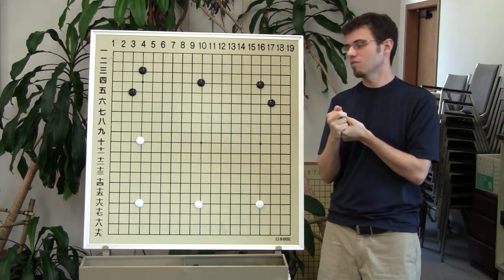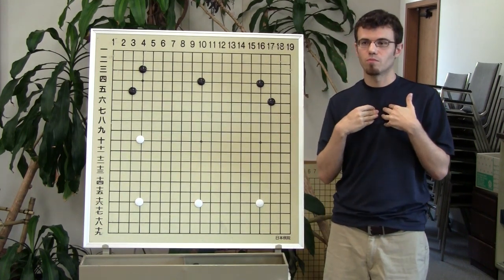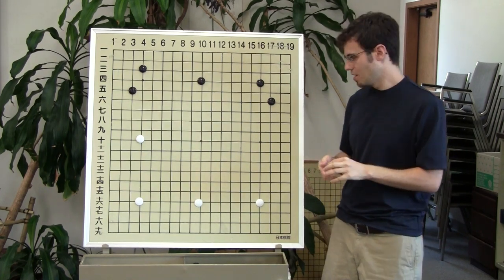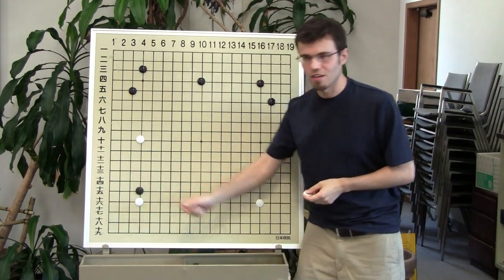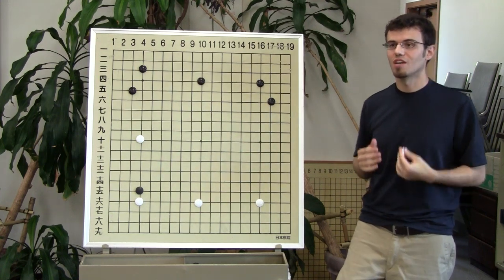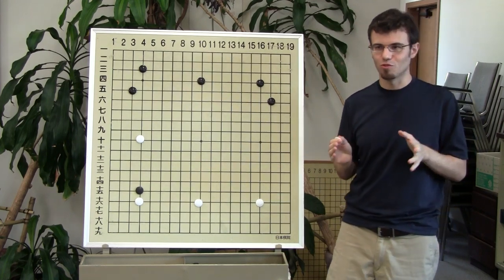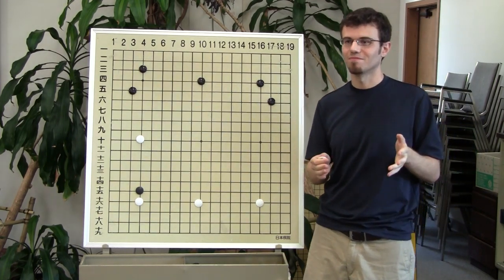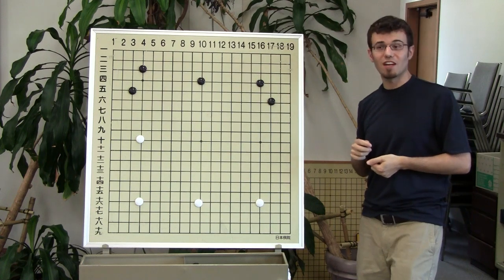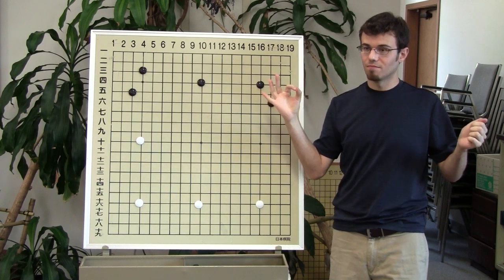Key number one: usually when our opponent has influence, attaching is bad. So if it's black's move and black wants to go in and attack here — white doesn't have territory, white has influence — attaching to influence stones is usually bad. I'll say usually for the record but for you guys I'll say always. However, if our opponent has stones that are getting very close to territory, attaching is okay.